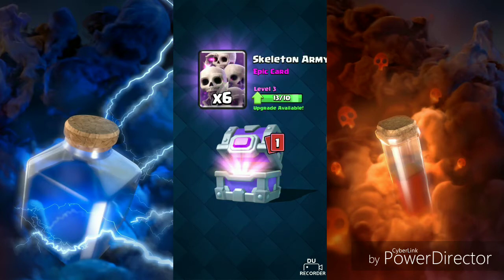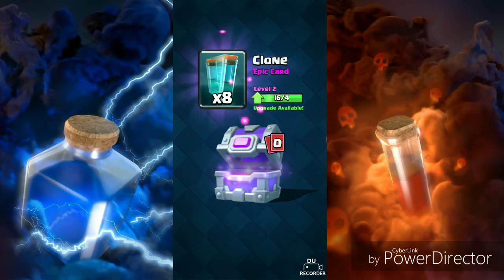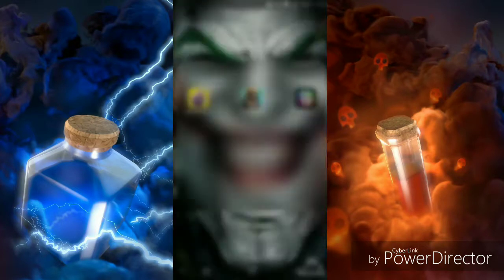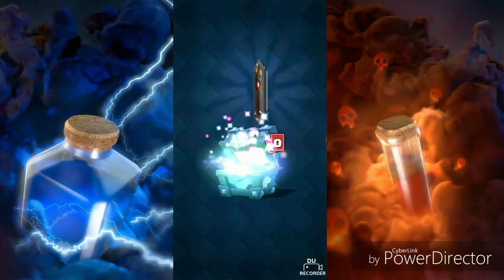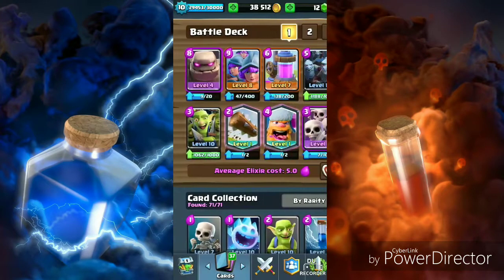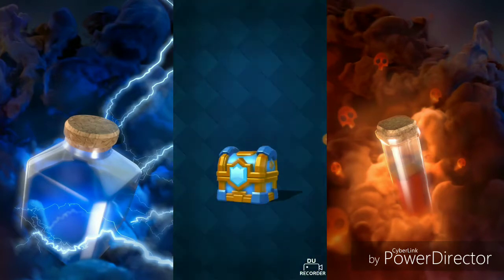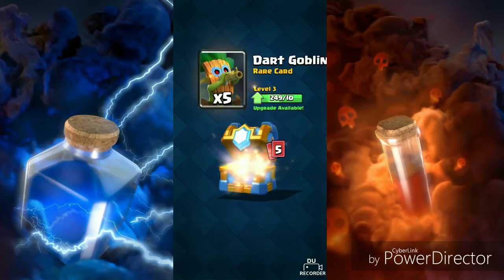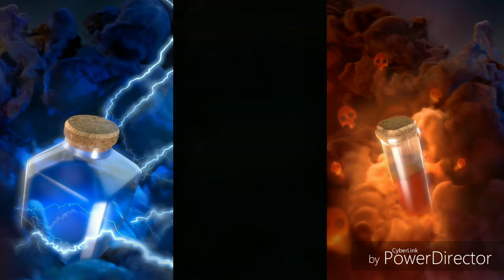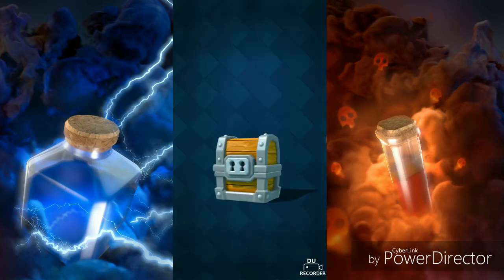Oh man, it's the clone spell — I don't like that guys. Now let's do a legendary chest. Oh, it's the Lava Hound! Now I can upgrade that to level two. Now a clan chest — let's open it up. Some gold, musketeer. Let's skip through it and it's a clone spell again.